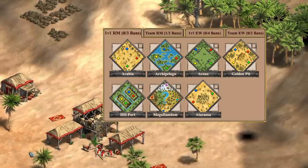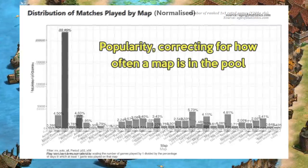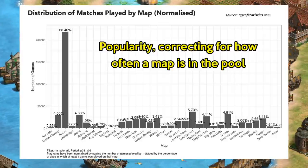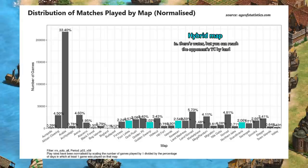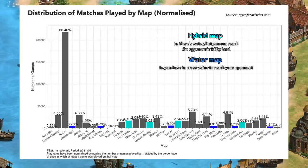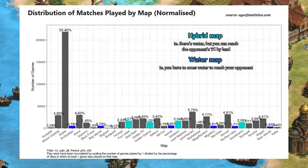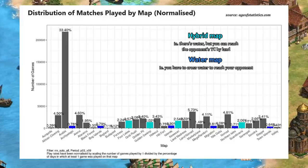That could be exaggerating the differences. Luckily we can account for that by correcting for how often maps are available in the pool — by doing this we're not punishing a map for only being in the rotation once in a while, and it better represents how popular maps are when they're available. Here you can see that while some hybrid maps like Four Lakes and Golden Swamp are reasonably popular, as you move toward full water maps — such as Archipelago, Islands, Team Islands, and arguably Bog Islands — there's quickly a notable lack of interest.